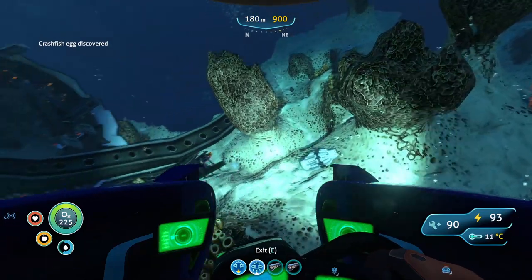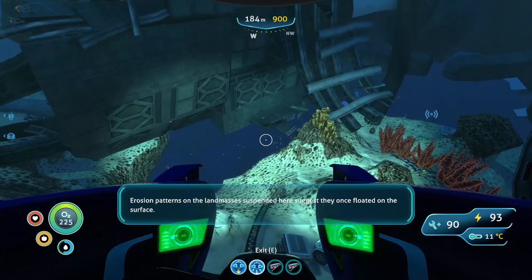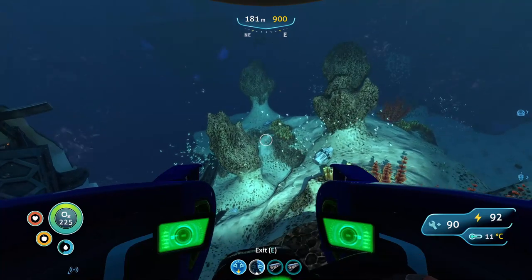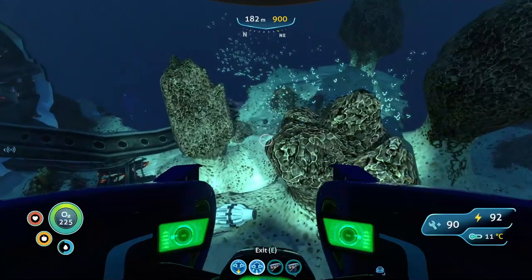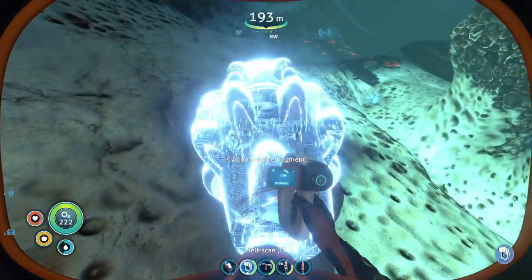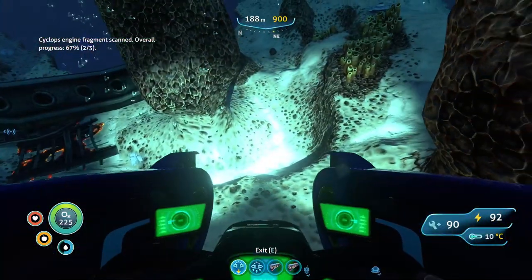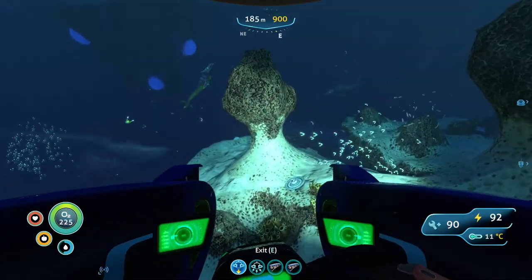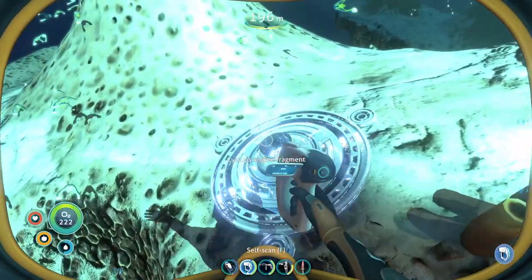I'm pretty sure this is the island that should have engine parts on it. Back, you foul beasts! Spadefish egg discovered. Crashfish egg discovered. Engine patterns on the landmasses suspended here suggest they once floated on the surface. That's 100% an engine part — yeah, engine fragment.